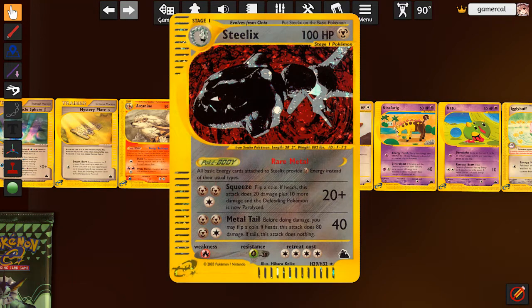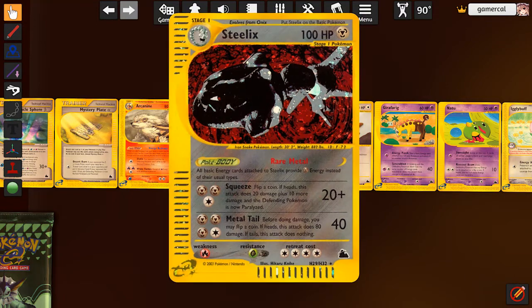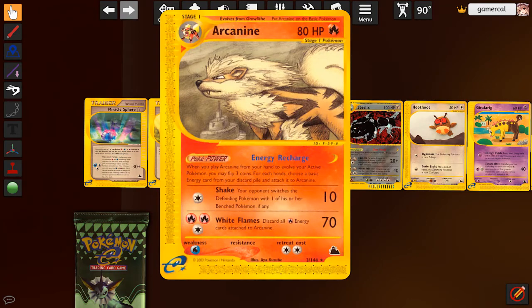Metal Tail is the same as Aeroblast from Lugia in Neo Revelation - you do 40, but if you flip heads you do 80; flip tails, you do nothing. The Arcanine is okay but not as good as the other one we have. It's hard to be better than a 100 HP Pokemon that does 80 damage. If you play this to evolve you can get energy out of discard and charge it, but you have to discard all the fire to do 70. I'm not sure where the acceleration is coming from.